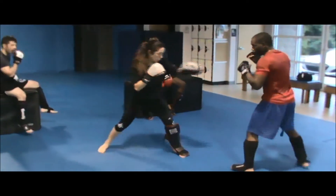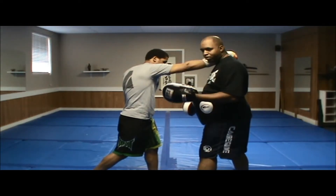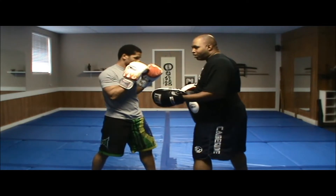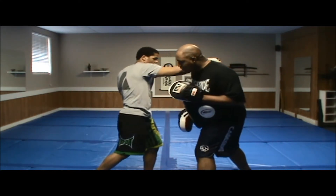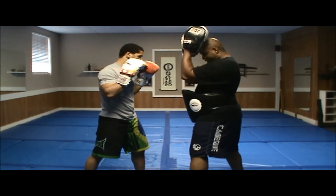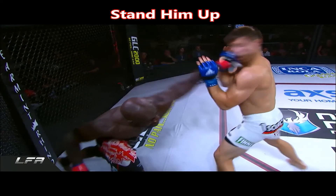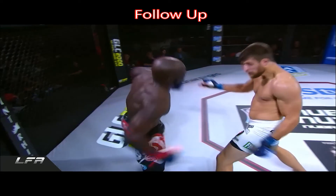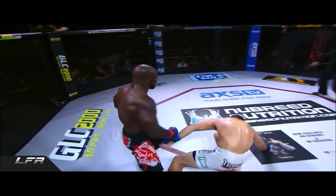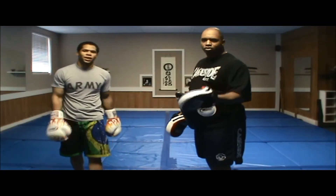Feint him and throw that cross — feint hard with the jab and throw the cross. There you go. That usually stands me up, or I have the option of flipping — that's where the hook fits in, boom. Or he can stand me up, I cover, and he comes back with the hook around the glove. You have to inject your own imagination at this point.